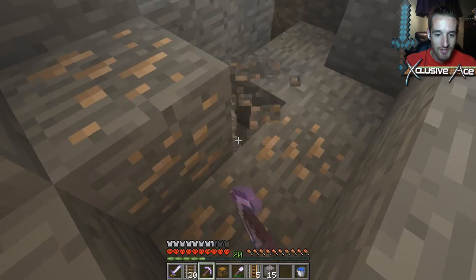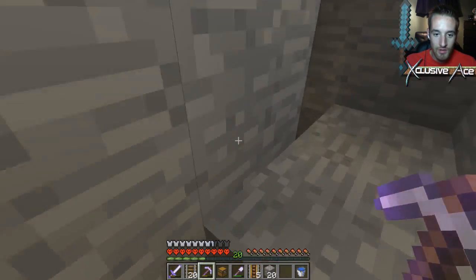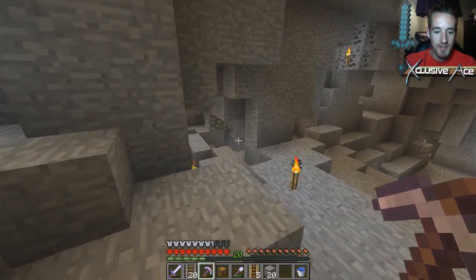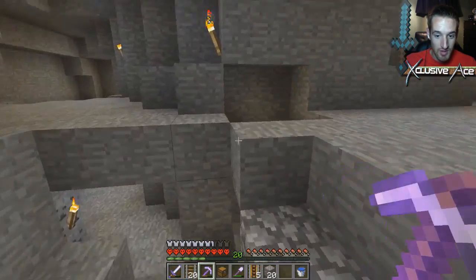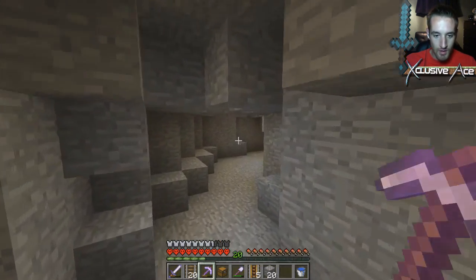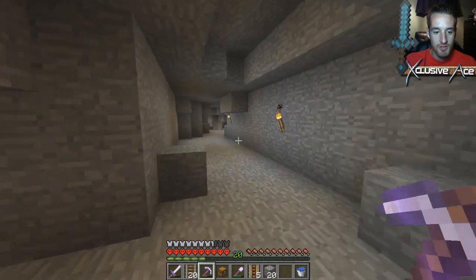Creeper check. Okay, that's like 20 iron — wow, that was fast. 20 is more than enough. So we'll just head back up to the surface since we're not really prepared to be in the cave system at the moment. I also want to see how much dirt I actually have, because we'll eventually want to add more to our island.